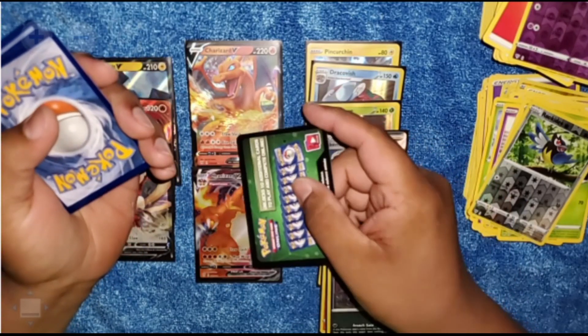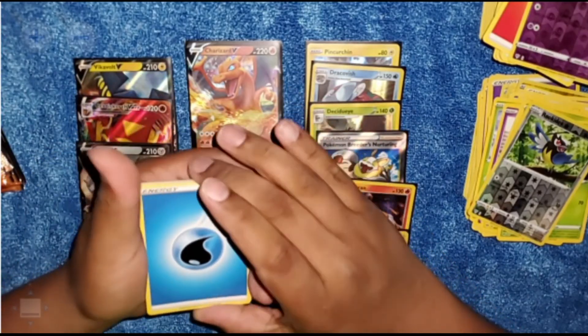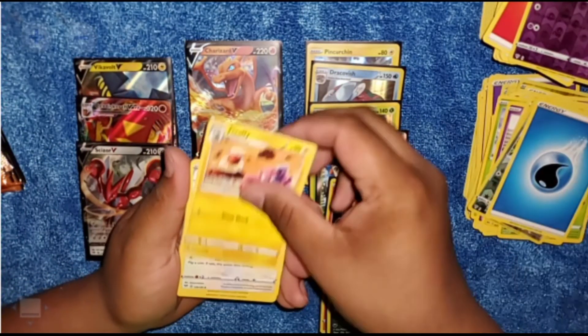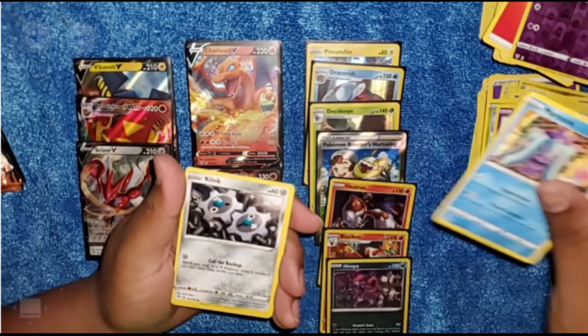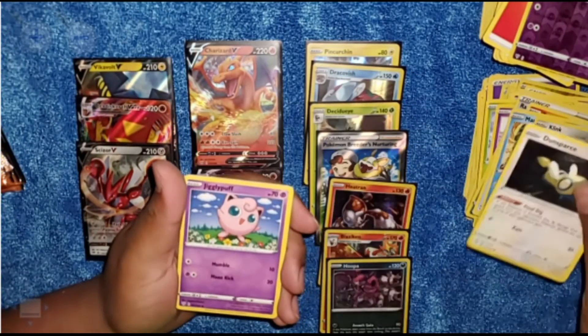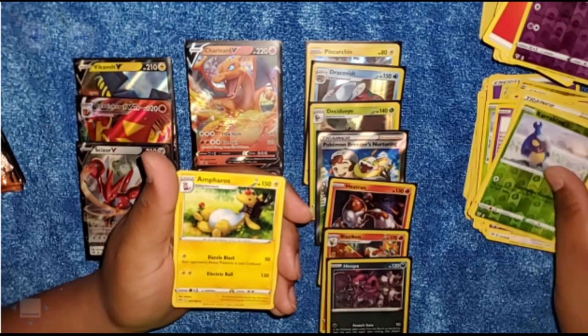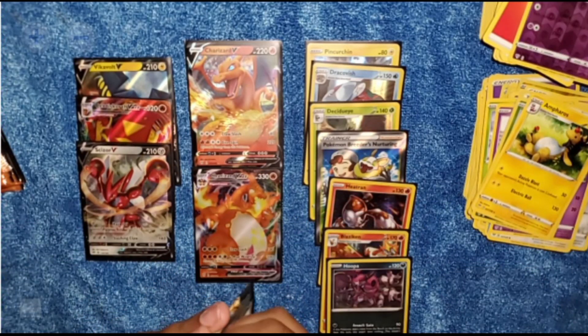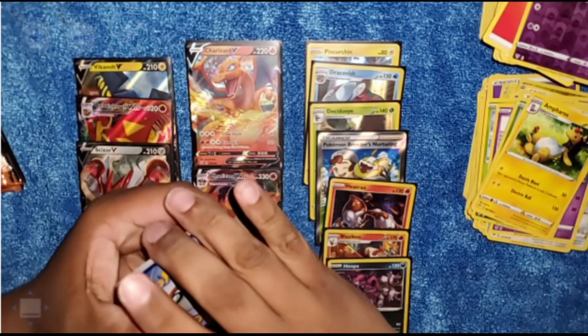We have a white coat card. Scan through these — Carnivine, Flatfish, Carnivine, Liepard, Sinistea, Cutiefly, Wishiwashi, Raleigh, Skiddy. And for our two rares we have a Dracozolt, followed by... you guys see that? Is that what I thought it was? Yes it is — it is Charizard VMAX!